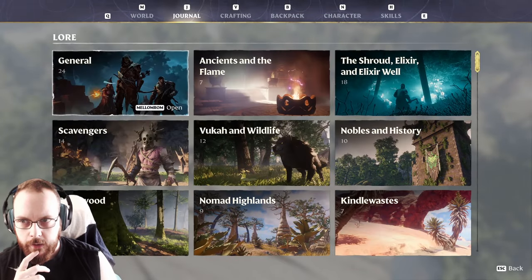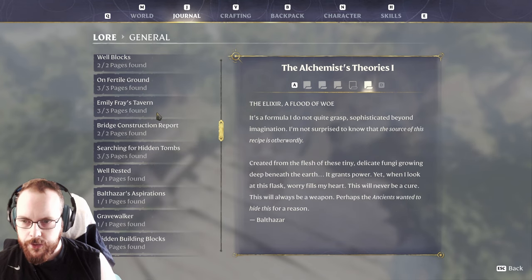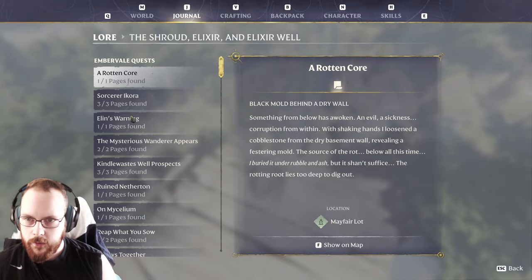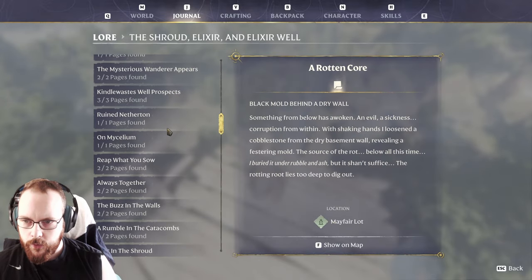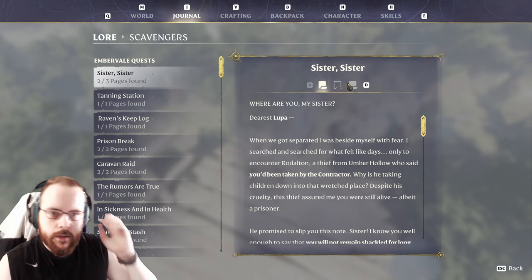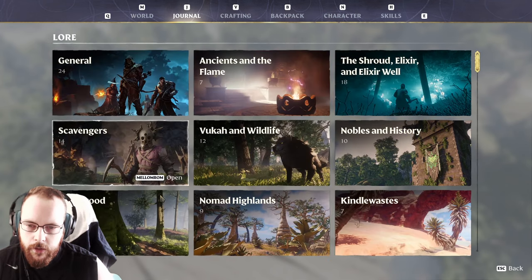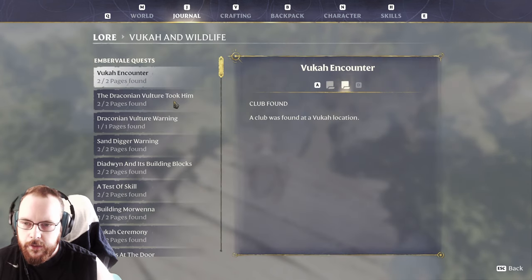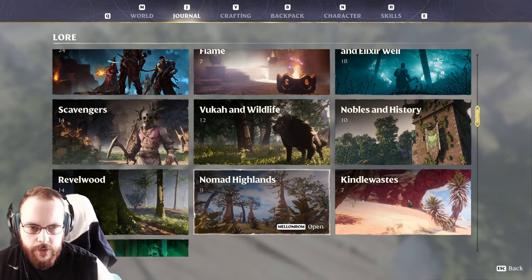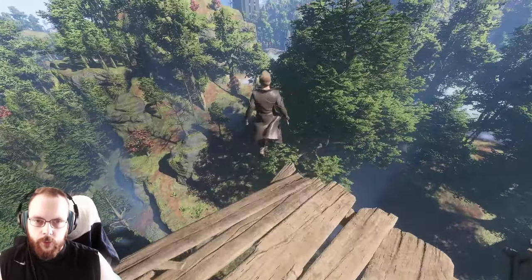I know that I miss some lore. The Alchemy series is bugged, everything else I have found. There could still be hidden pages around. Yeah, that's the lore that's supposed to be in Nomad Highlands, close to the Pillars of Creation. I do believe that we still miss the Pillars of Creation one. Yeah, also the Caravan to Longkeep. Pillars of Creation, the first one - other than that, we are basically set when it comes to lore.